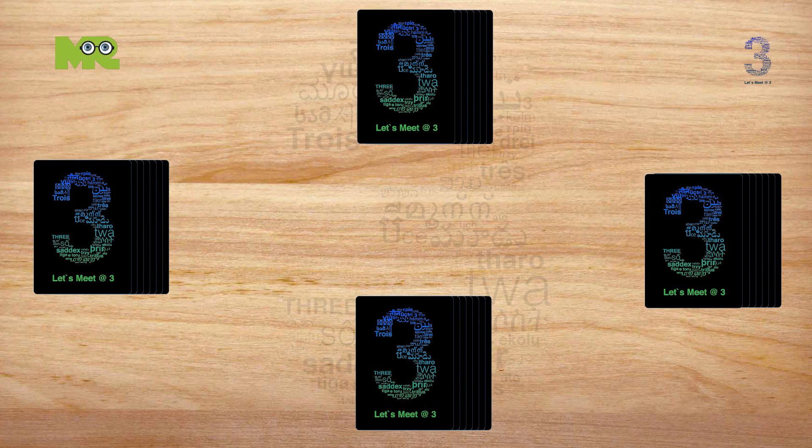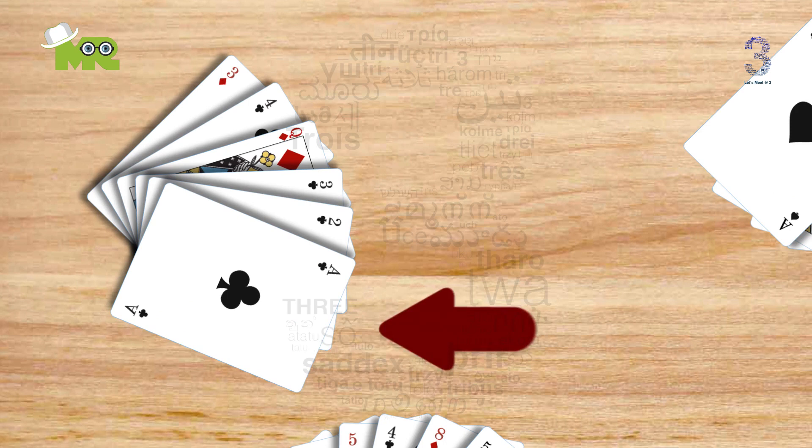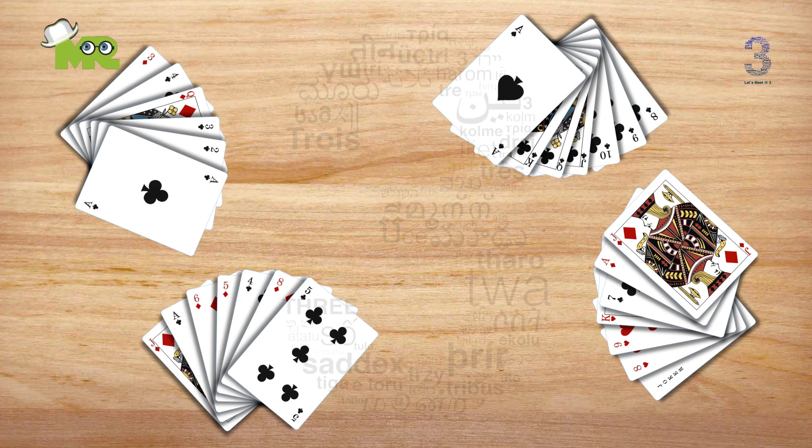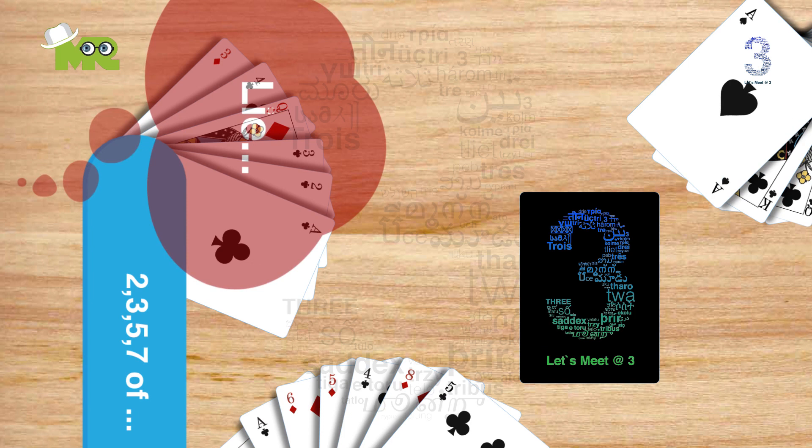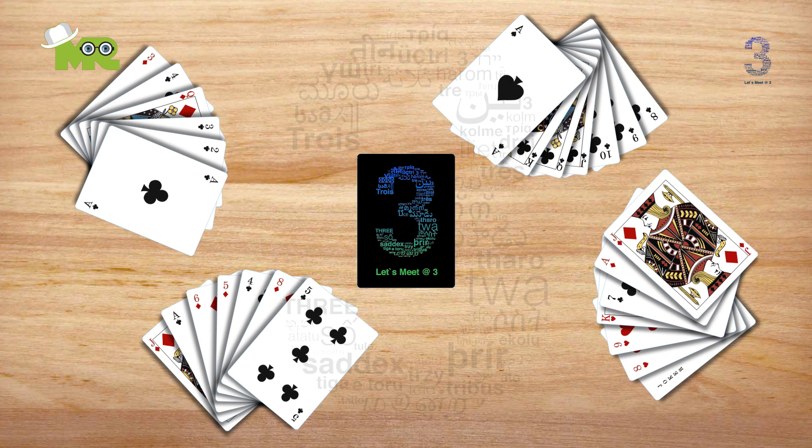The player to the left of the dealer starts by placing between one and four cards face down in a discard pile in the center. The player must state what the cards are, but does not have to tell the truth. The player must claim the cards are of the same value. For example, a player could say they have three kings and place any three cards in the center.